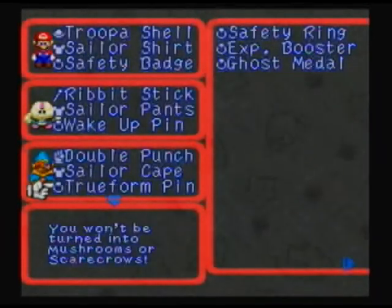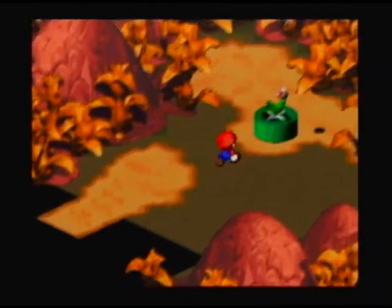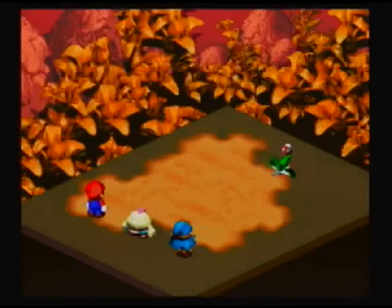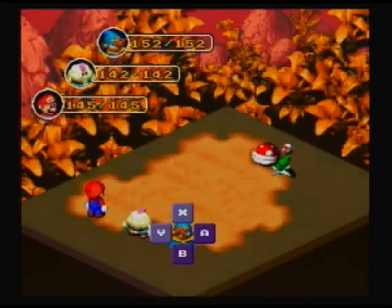What I'm doing here is equipping Geno with a True Form Pin. Now, if you may remember from an earlier video in the project, a True Form Pin prevents Mushroom and Scarecrow transformations, which is important because Mega Smillex can turn the entire party into a Mushroom. But we'll get to that in a moment.